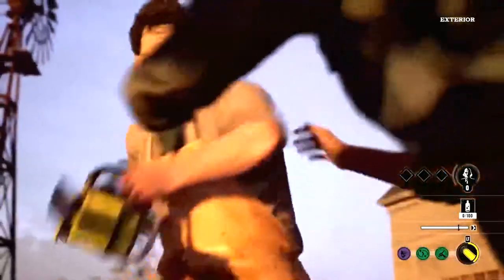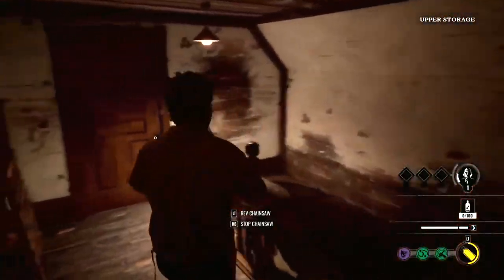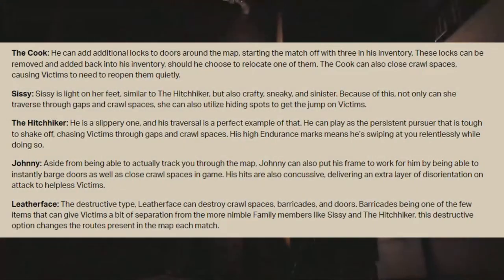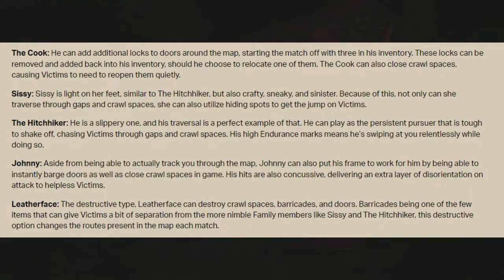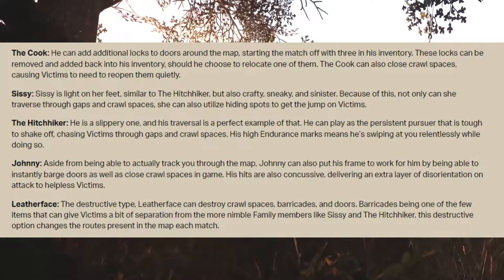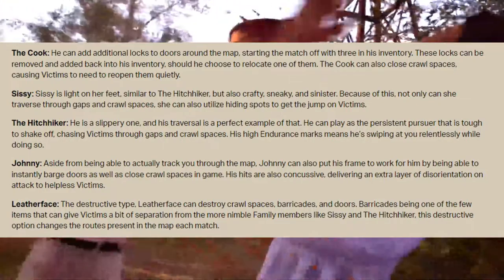But we aren't quite done here yet — each family member also has additional unique characteristics that don't necessarily function the same as their abilities, but are more just a part of who they are. The Cook can add additional locks to doors around the map, starting the match with three in his inventory. These locks can be removed and added back to his inventory should he choose to relocate one. The Cook can also close crawl spaces, causing victims to need to reopen them quietly.